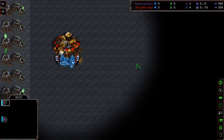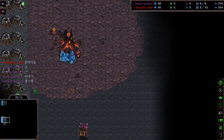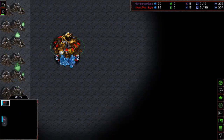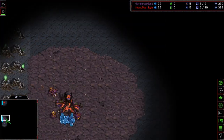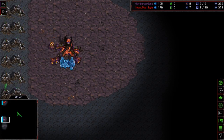Welcome back to game number 2 between Hamburger Sasu and Kangpei Style. This time around the two players have switched races and changed locations — Kangpei Style is now on the top left corner of the map, Sasu is on the middle left spot. In the last game, Kangpei pulled out a really unfortunate strategy that I don't think could have ever worked against a player of Sasu's caliber, and Sasu quickly shut it down.